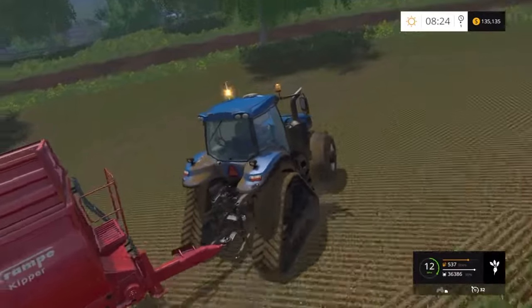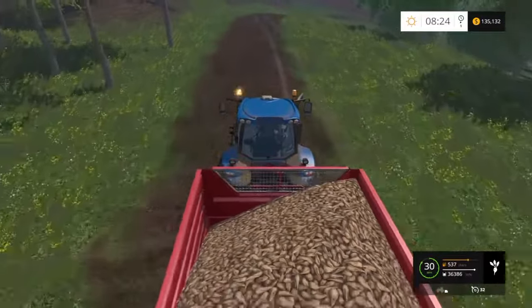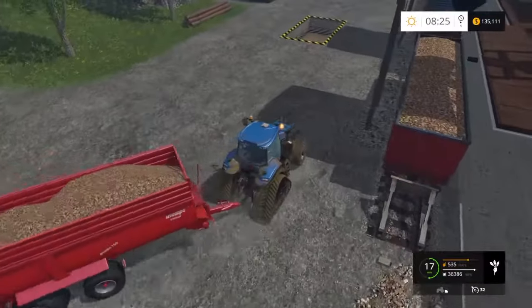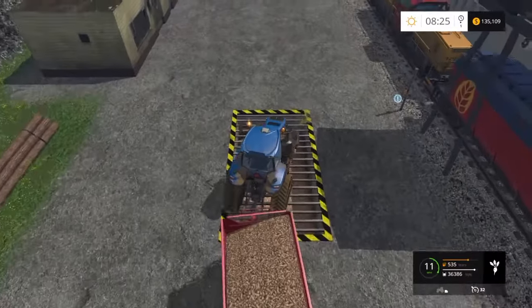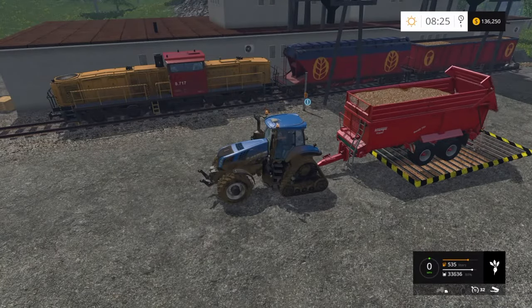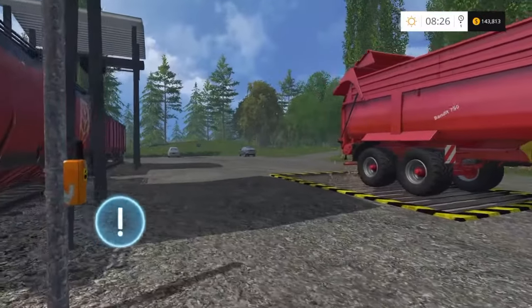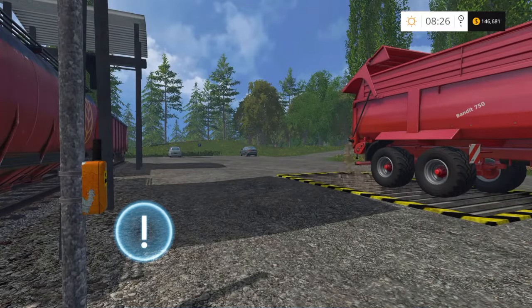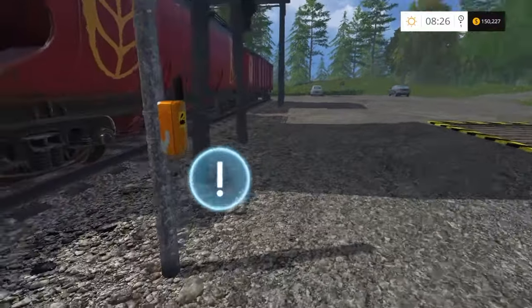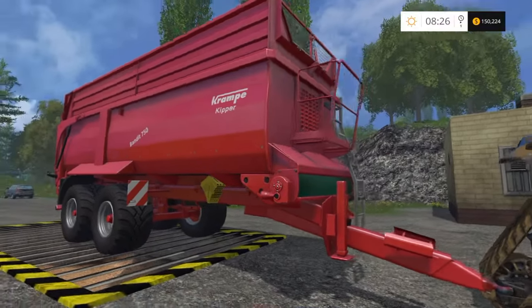Yeah, this fills up pretty quick — so another load back. Like you saw in the last one, it's massively productive but it doesn't pay out massively. It just comes down to the amount of crop you're selling. Selling it here at the freight yard you get a lower price per tonne, but you get the double bubble when you sell it on when you send the train. The price can fluctuate — the more you sell, the more the price can drop. It seems a bit lower actually, and if it hits a slump you don't make a huge amount.